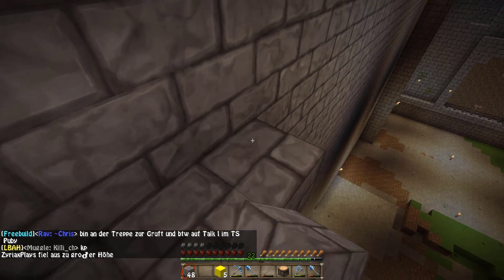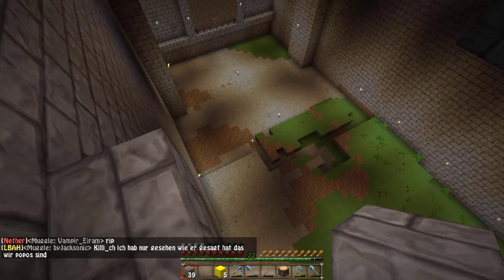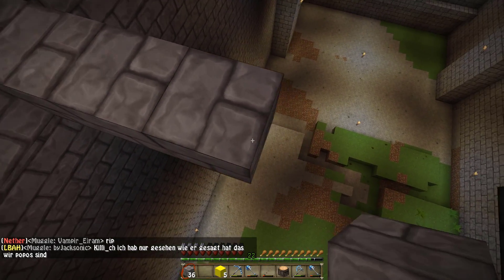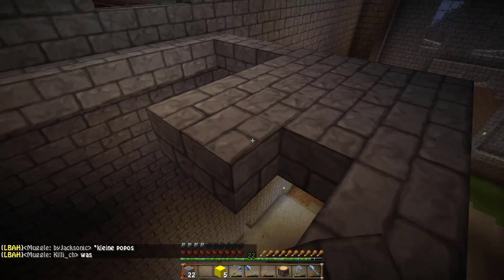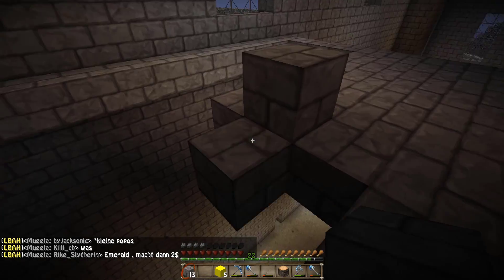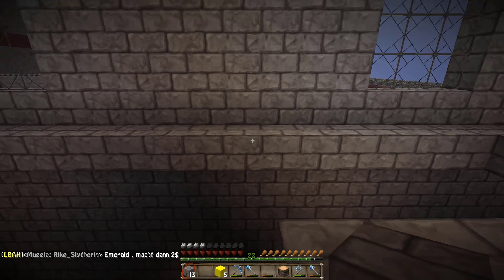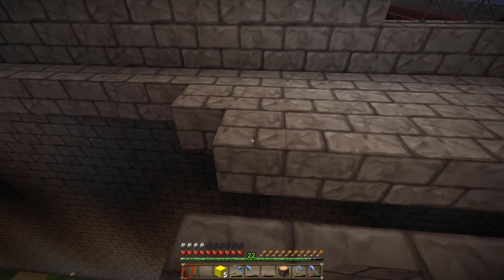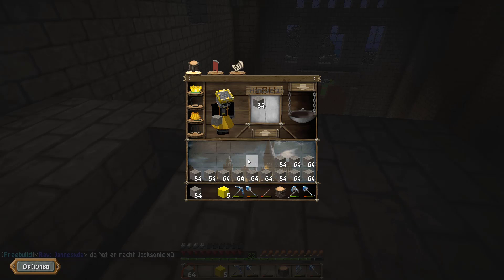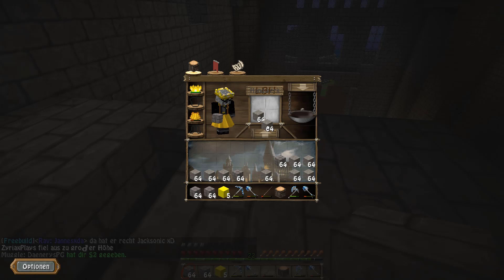Und das wäre die erste Theorie, die ich da habe. Die zweite wäre: angenommen, es wäre wirklich so gewesen, dass dieser Ort dafür prädestiniert wäre, dass sich da Rotkappen wohlfühlen — glaubt ihr ernsthaft, dass die Lehrer das zugelassen hätten, dass da Rotkappen rumlaufen, die irgendwie Bock haben, die Schüler zu töten? Nee, das glaube ich nicht. Deswegen könnte ich mir auf keinen Fall vorstellen, dass wenn Rotkappen dort beheimatet wären, die Lehrer das dulden würden. Es ist natürlich auch kanonisch belegt, aber ich denke auch mit diesen Argumenten ist es nachvollziehbar.